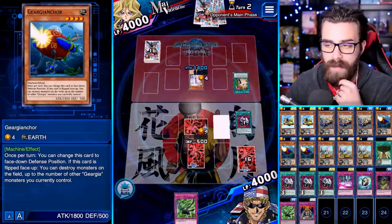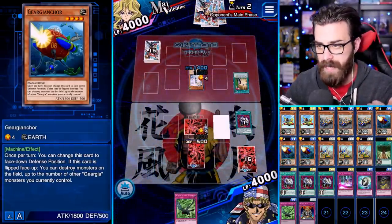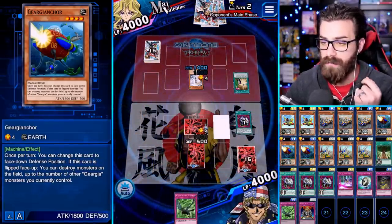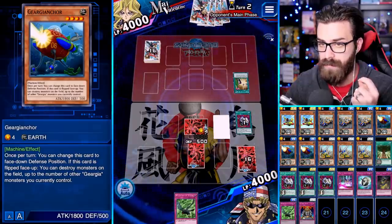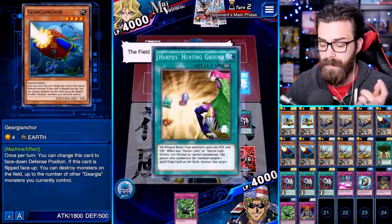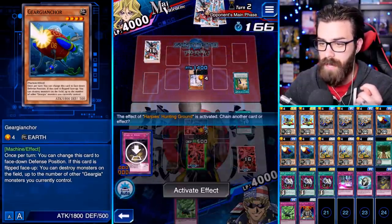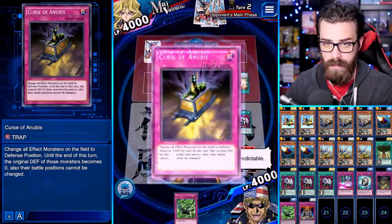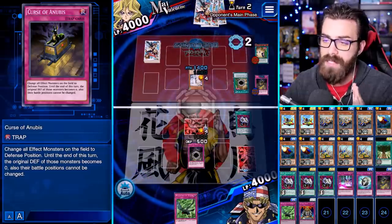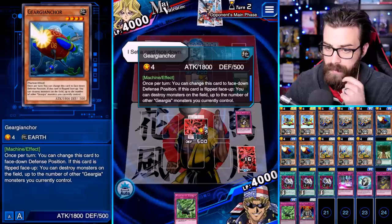Should have activated it no matter what — that was a silly play. I'm just so convinced that she's gonna bounce Harpy Dancer that it doesn't matter. This is gonna ruin my good time. The only thing that wouldn't ruin my good time — if she sets no back row. She went Harpy Dancer, Harpy Dancer, so she probably doesn't have another Harpy card. Maybe she has double Dancer in hand. But there's that back row — we're gonna try this anyway.